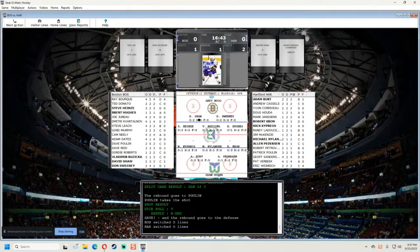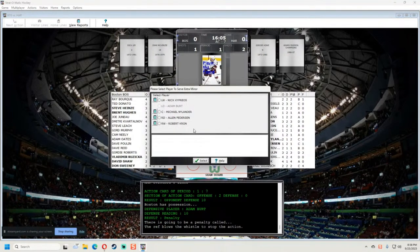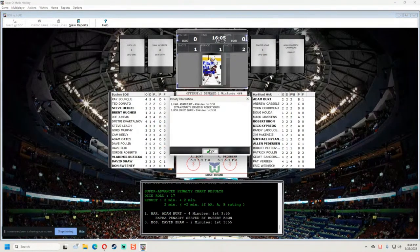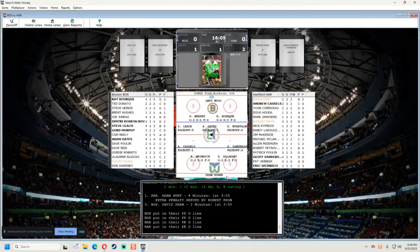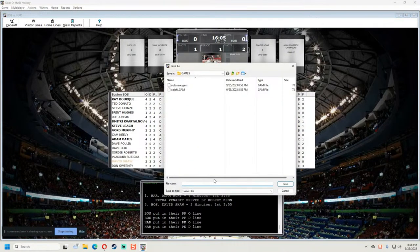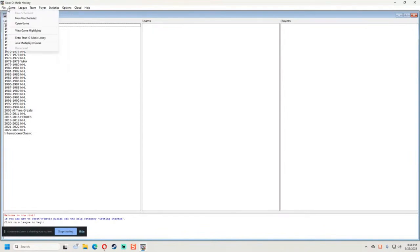I just noticed — below Sean Burke I don't have the win probability. I don't have the offense and defense shown either. That is not good. Sean Burke should be above this line and below I should have the offense and the win probability. There's something wrong here. A couple of penalties come up and Boston goes on the power play, but still no win probability. Let's save this game and go back to the old Calgary/Philadelphia game.